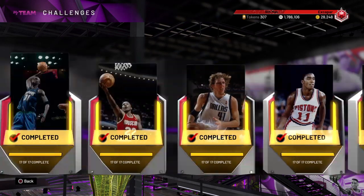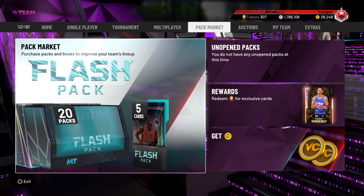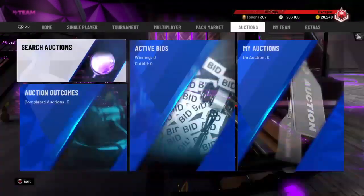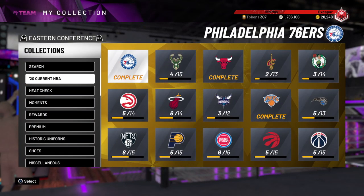Another way to get cards is to do the Spotlight Challenges — you get a card for each one, all for free. I've done them all and have them all. Also make sure you get your token reward cards, because those will help you out too.